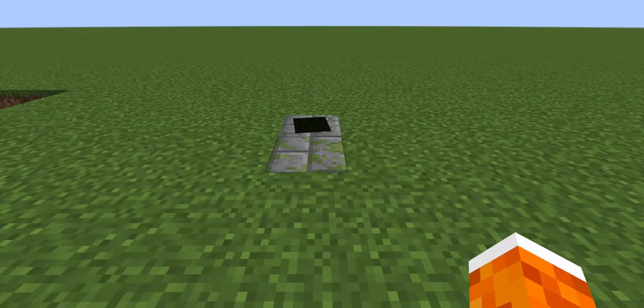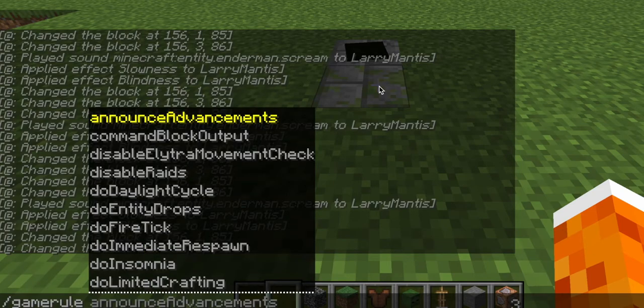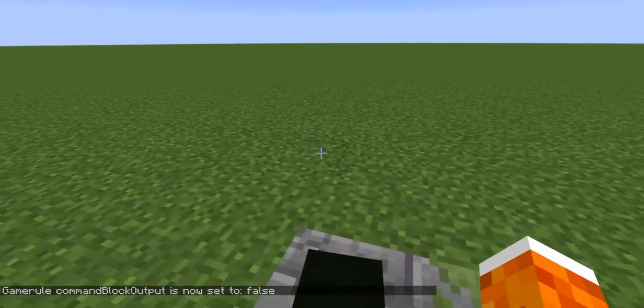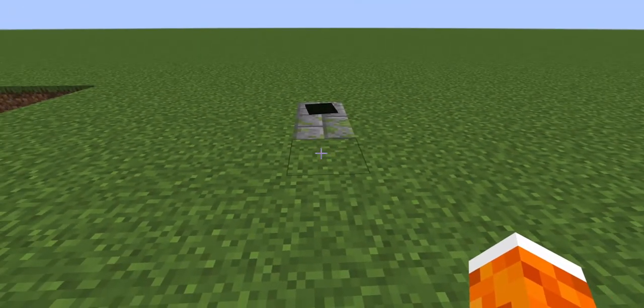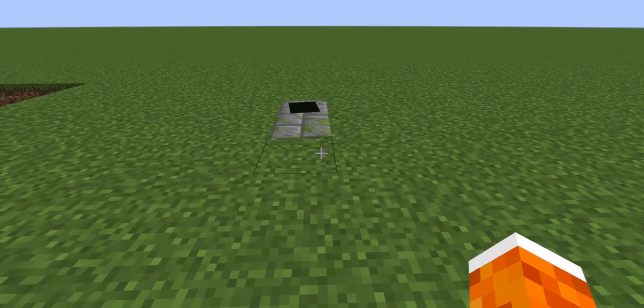If you want to hide the commands from the chat, copy the command from the description and paste it into chat — not into a command block. The command is: slash gamerule commandBlockOutput false. And then when you go towards it, it should all happen. You can have this in any world you want — it's small, compact, very easy, and you can show your friends. That's pretty much it for today. I hope you liked the video, leave a like, subscribe, and thanks for watching my tutorial!